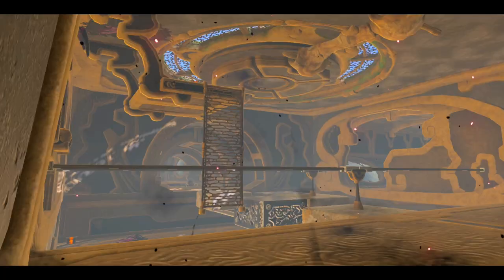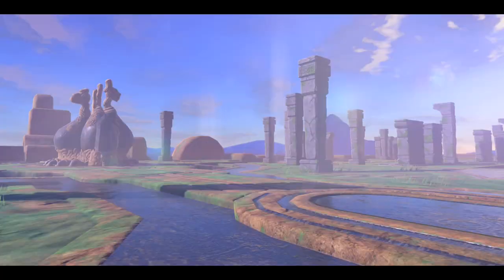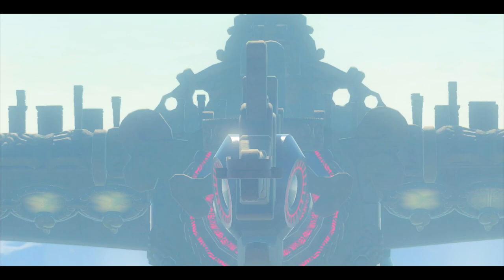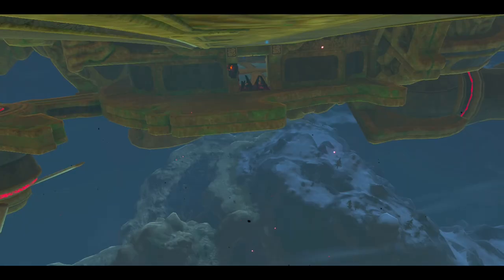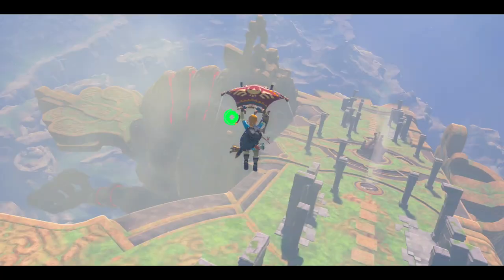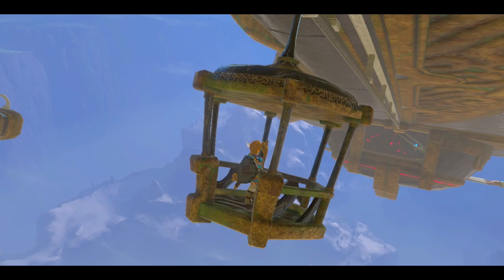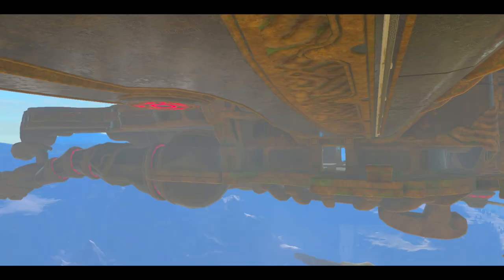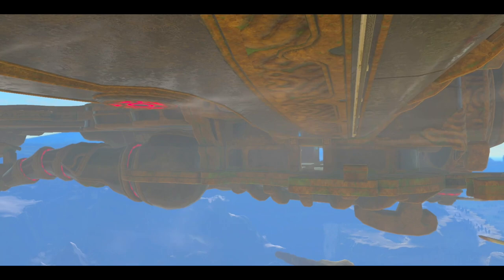Welcome to Divine Beast Va-Medoh, named after Medli, the Rito Earthsage from the era of the Great Sea. Medoh has a pretty distinct atmosphere — the beast remains afloat in the sky while we're exploring inside, and a fair amount of our traversal will be in exterior sections of the dungeon, giving this place a fairly grand sense of scope, as well as a perilous feeling since, you know, you don't want to fall off.